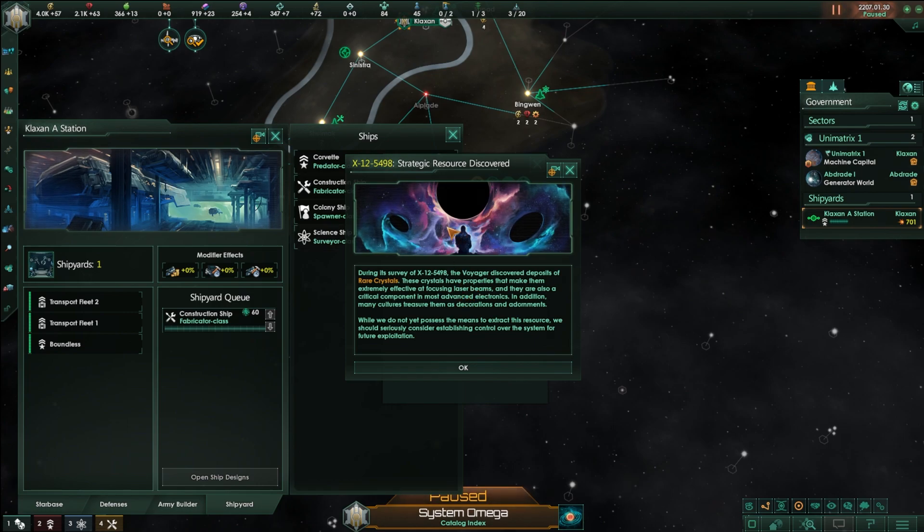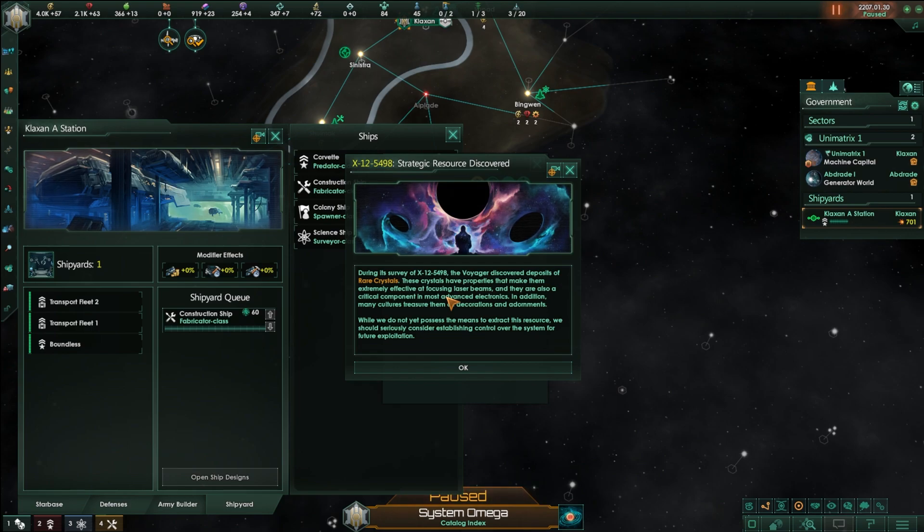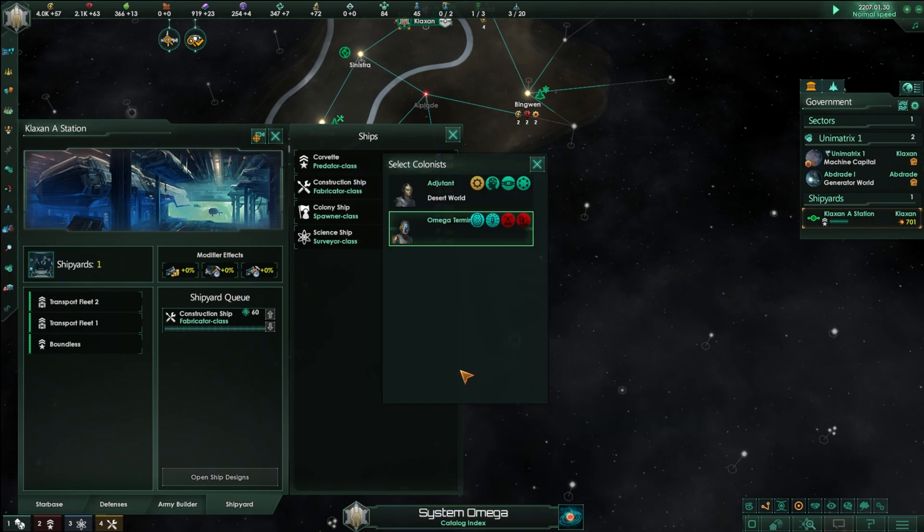During its survey of an asteroid, the Voyager — which is the name of the ship — discovered deposits of rare crystals. These crystals have properties that make them extremely efficient at focusing laser beams and are a critical component in most advanced electronics. In addition, many cultures treasure them as decoration and adornments. While we do not yet possess the means to extract this resource, we should seriously consider establishing control over the system for future exploitation. This is like a strategic resource in Civilization — like iron or uranium. Rare crystals is one of them, and once we have the technology, we can set up mining bases and extract them. They're used to build higher quality things and can sometimes be used as maintenance costs for higher level fleets.